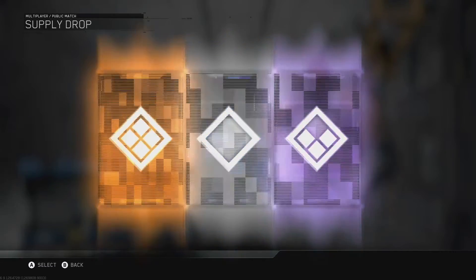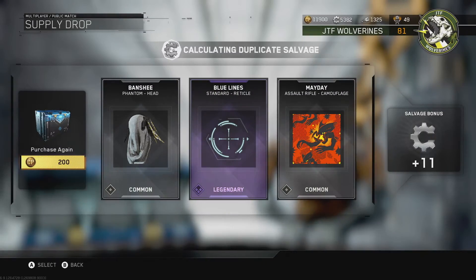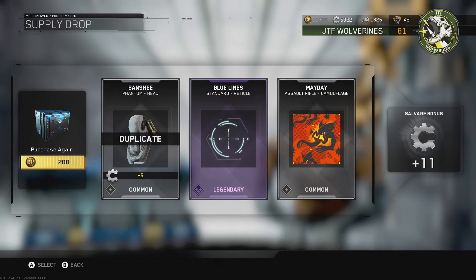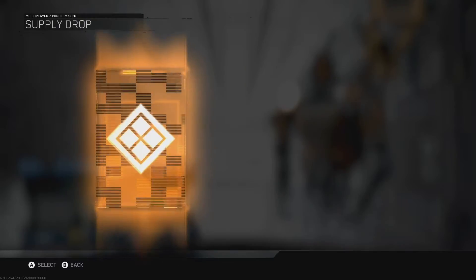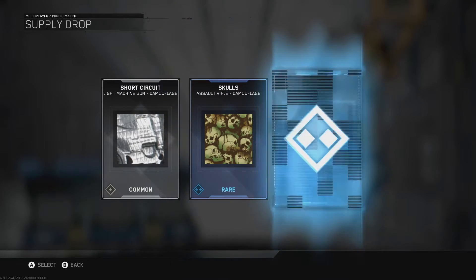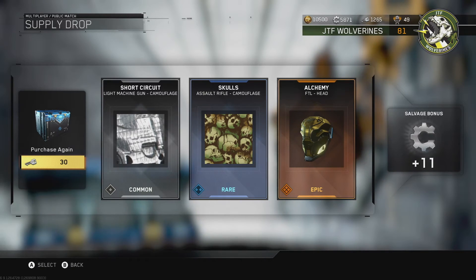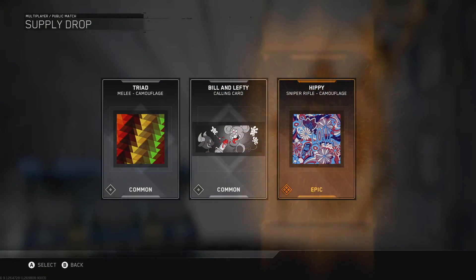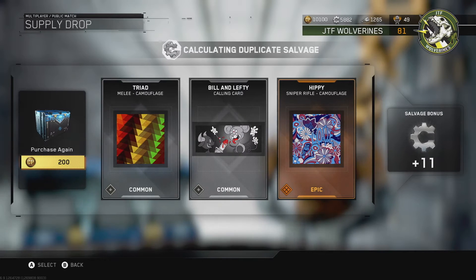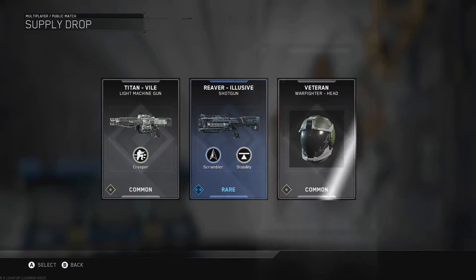Trash. Now that's the real stuff right there — that's actually pretty legit. I like that reticle, I might use it. Oh, that's actually pretty nice. Is that gold? Oh, that's legit son. Why do you tempt me like this? Talk to me like this — why? Trash.